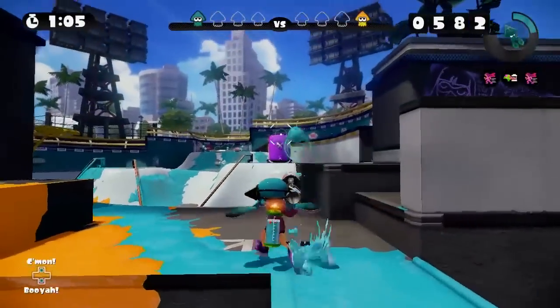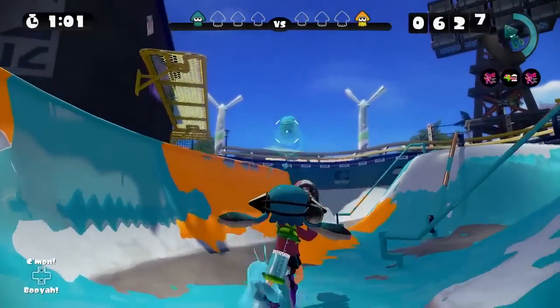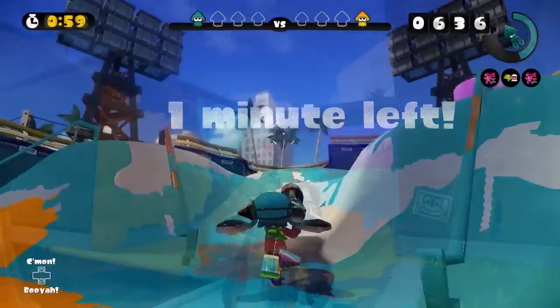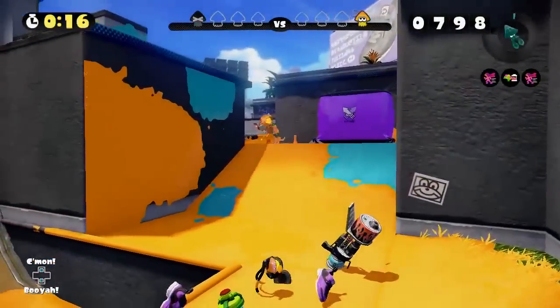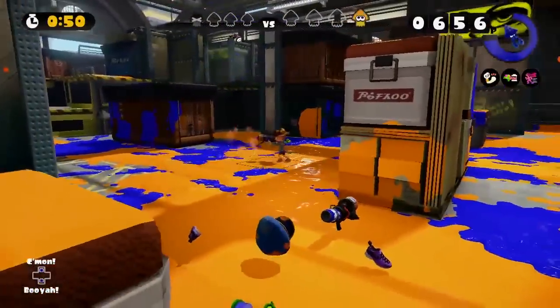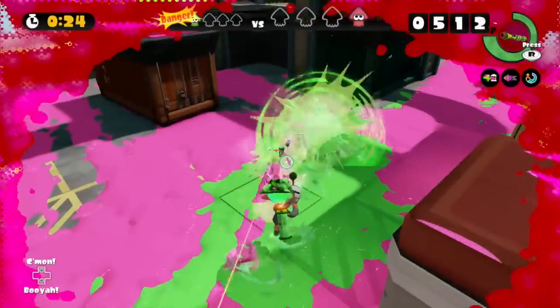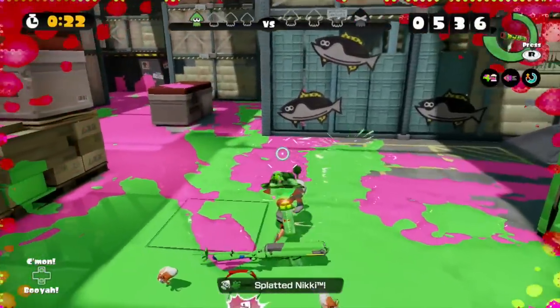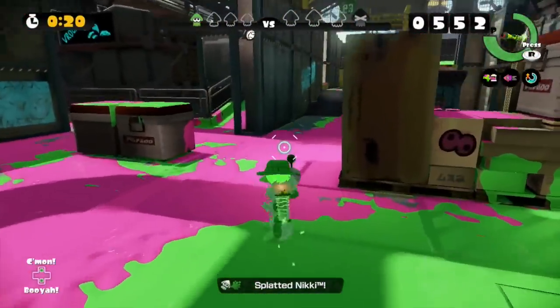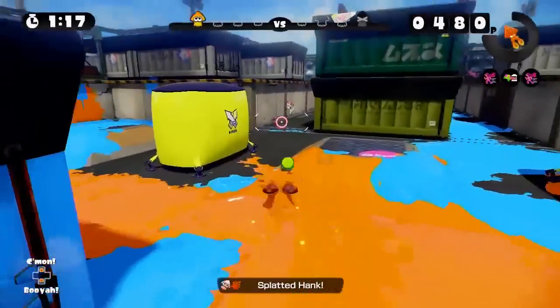The Custom Range Blaster is actually pretty exciting as the Kraken Special really patches up one of its crucial weaknesses: fighting someone when they are too close to be in your effective kill range. This is a problem that the Blaster Weapon class as a whole struggles with a lot, as they heavily rely on keeping their opponents a certain distance away from them. With the Kraken, you can punish opponents that try to get in close for the kill.